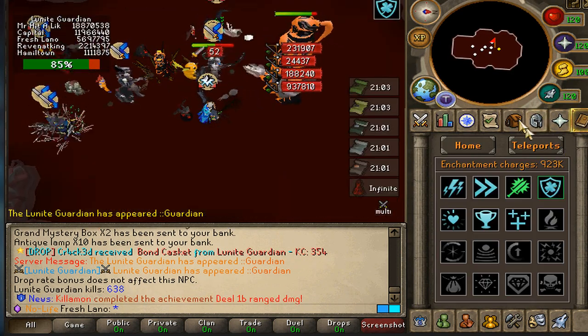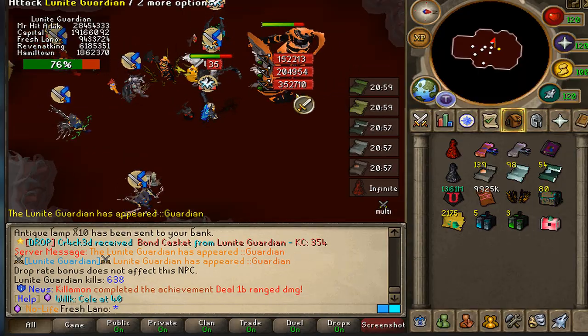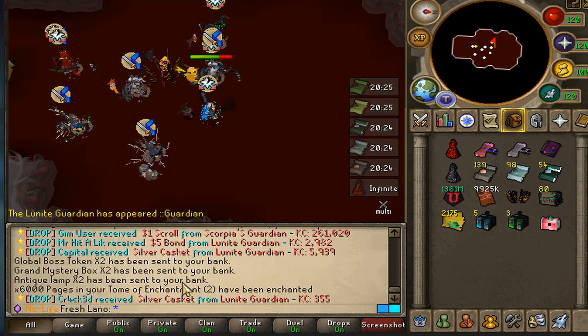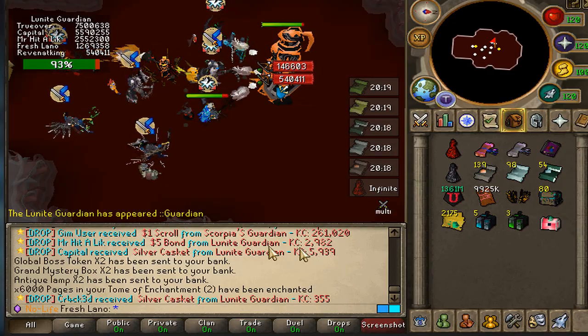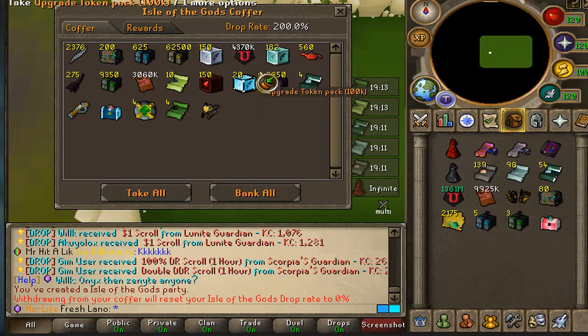Guardian, let's bring it home - and nothing. We're at 638 guardian KCs now. Can this be real? Next guardian KC - just give me the freaking costume. We are not getting anything again. People with 6,000 KC get drops apparently.